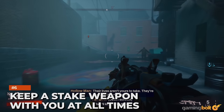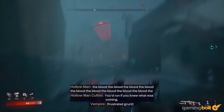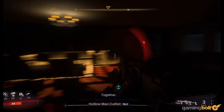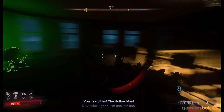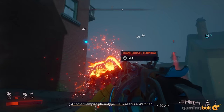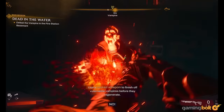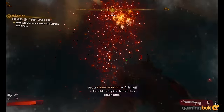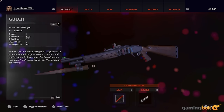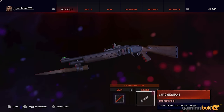Keep a stake weapon with you at all times: You'll be fighting plenty of human enemies in Redfall, but your primary foes will, of course, be vampires, the vast majority of whom cannot die unless you use a stake weapon on them. Once you've brought a vampire's health all the way down, they'll enter a vulnerable state, and during this window you have to stab them in the heart with a stake to kill them. You can choose to attach stakes to all three of your equipped weapons if you wish, but no matter what, you should have at least one stake weapon with you at all times. There's plenty of vampires in the town of Redfall, after all.